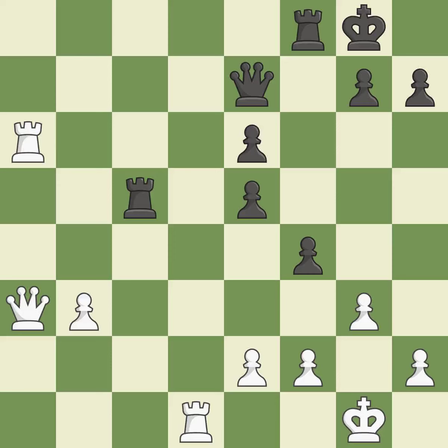This poses a queen-winning danger — ideal. This offers an equal trade of pieces. This stops the opponent from being able to win a queen — best. This keeps the material balance in check with good commerce — ideal. Backs off.